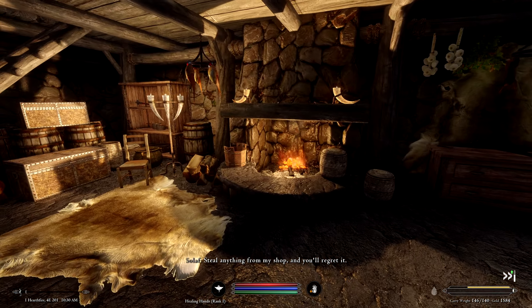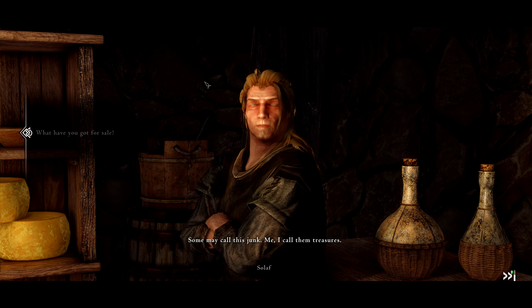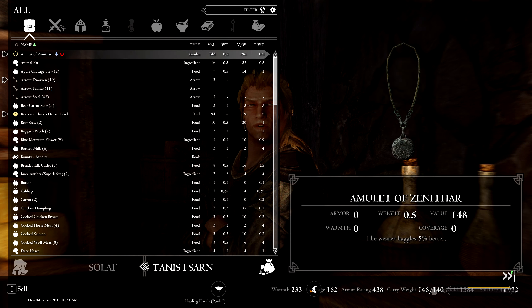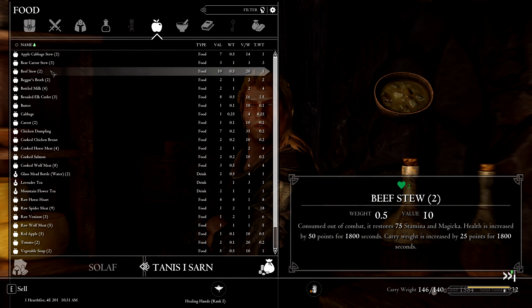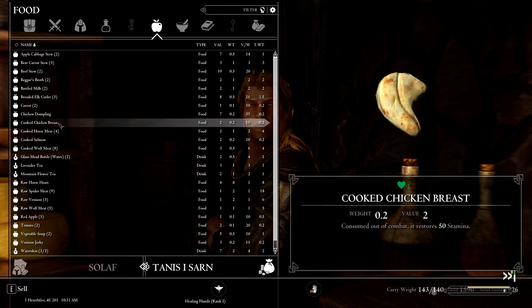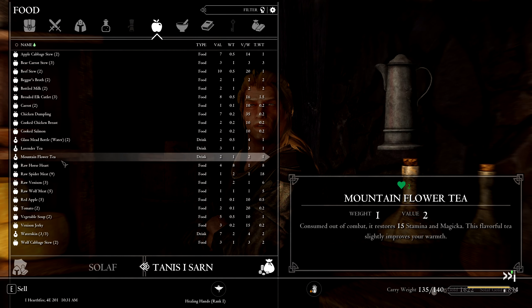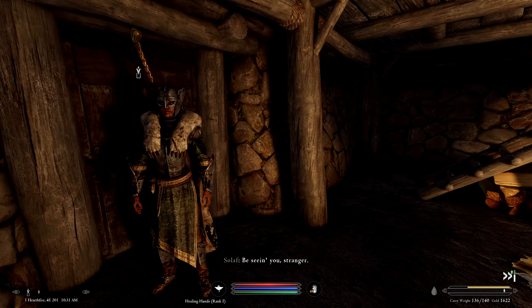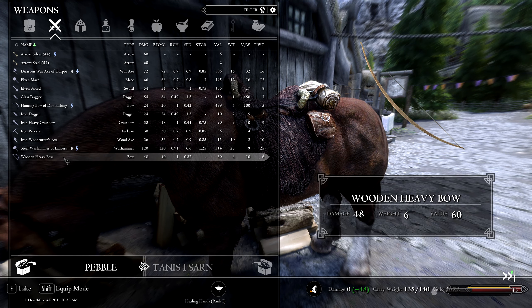Steal anything from my shop and you'll regret it! I'm not interested in stealing from you, friend. Can I get you something? Some may call this junk, me I call them treasures. Sell two of those, sell some of this. I'm going to pop into the inn and cook this meat up real fast, and grab this stuff off the horse that we can sell.